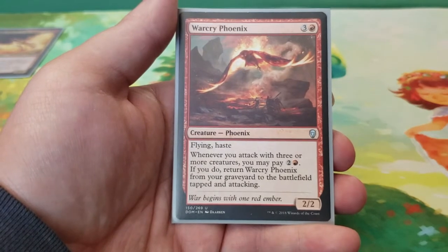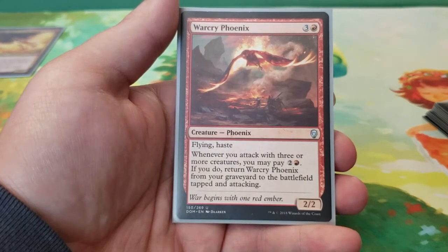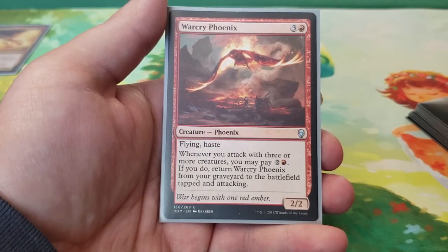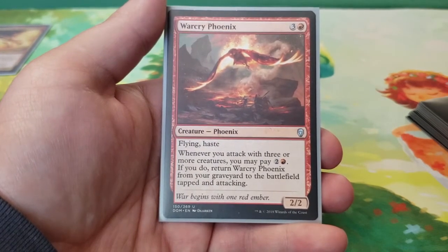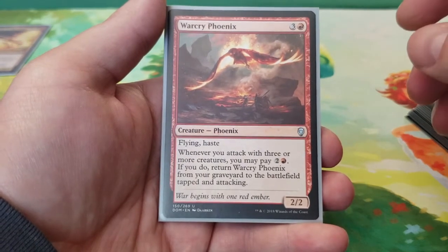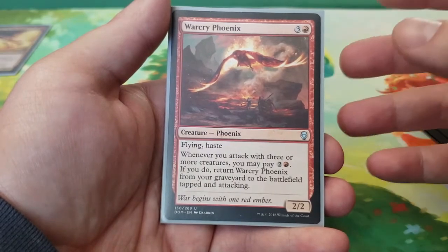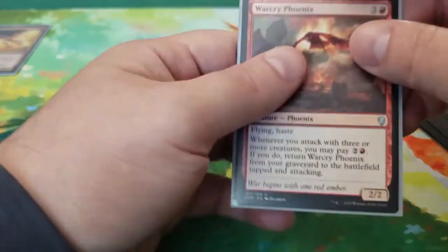And then finally we have Warcry Phoenix — four mana for a 2/2 flying haste. Whenever you attack with three or more creatures, you may pay two and a red. If you do, return Warcry Phoenix from your graveyard to the battlefield tapped and attacking. It's a fairly simple way of bringing it back into play, and it doesn't cost an arm and a leg to do so.